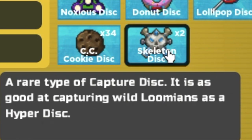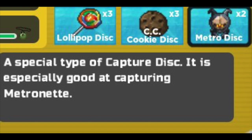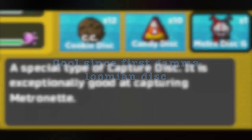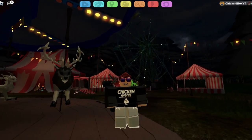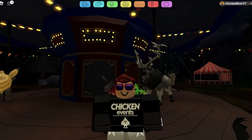Let's start off with the four types of discs you can get. The first one is a skeleton disc — it's basically a hyper disc. The second one is a pumpkin disc; it's a returning disc from Nevermare. The third disc is a metronet disc, and it's basically good at capturing a metronet, like the pumpkin disc is good at capturing Nevermare. And the last one is metronet disc Gamma, which is a really cool one, because this is the first time we see a disc that features a Gamma Lumion. And this is everything you need to know for this Halloween event regarding the discs, and how to distinguish when the crate will contain a disc or one of the new Lumions called Imkent.